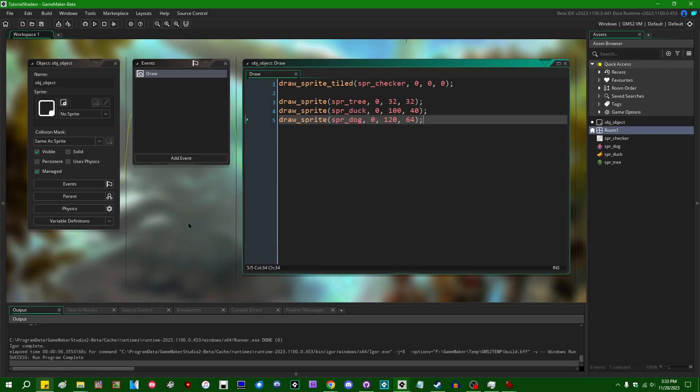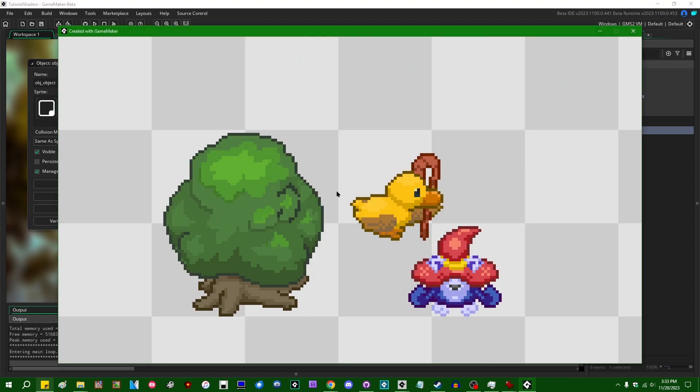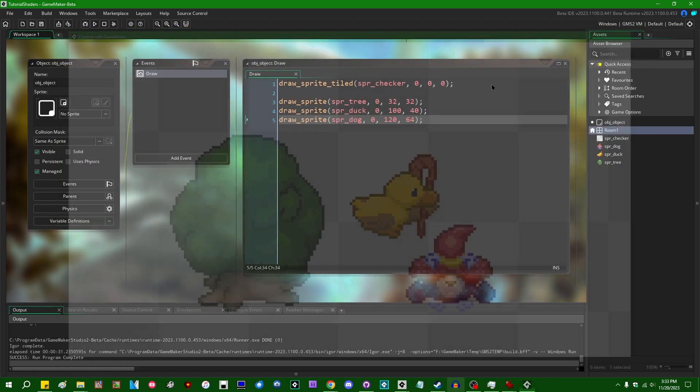As much fun as it is to talk about toon shaders and palette swapping, I'm going to get started with some simple examples. This is a basic GameMaker project. Right now I'm drawing a few sprites to the screen — the tree, the duck, and the dog — over a plain checkered background. If you want to download the sample project, I'll have a link to the GitHub repository in the video description. Right now we're not drawing any of this with a custom shader — we're just using the GameMaker default shader, so we're not doing anything weird to it.